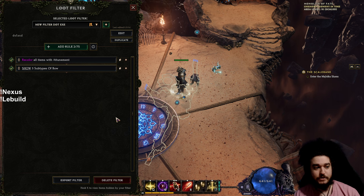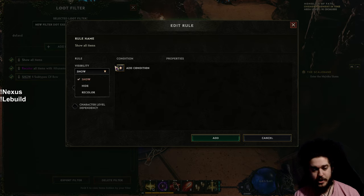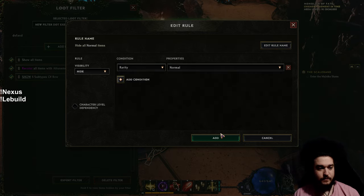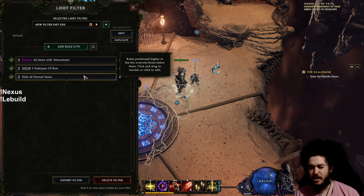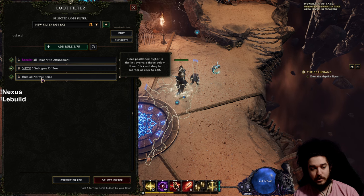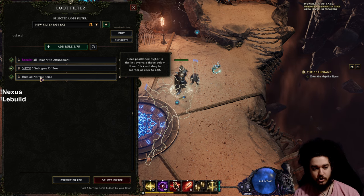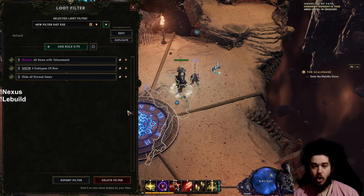By using the loot filter you can plan your build and highlight all of this. You can also hide things: click 'Add Rule,' set it to Hide instead of Show, add a condition for Rarity — Normal — and add it. I like putting the hide rule at the bottom of the list so that anything you wanted to see, like a base item, gets checked before the hide rule triggers.